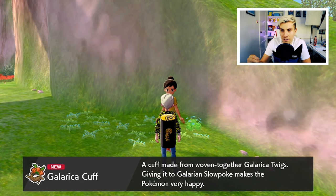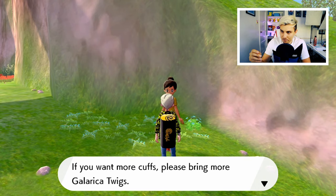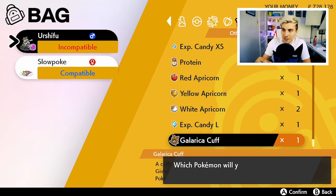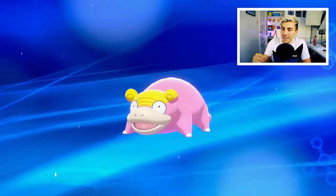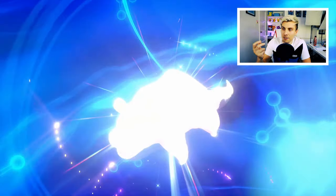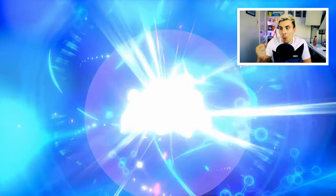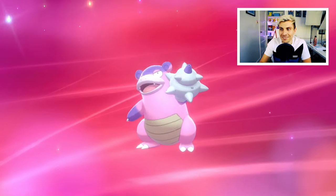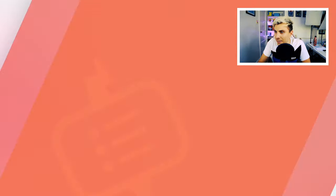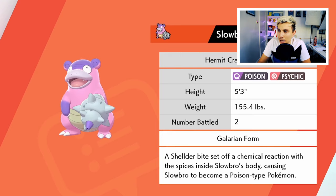The Galerica Cuff works at any level of Slowpoke — level 1, level 100, whatever. Just go to your bag and give the Galerica Cuff to your Slowpoke, and it will evolve into that brand new Galarian Psychic and Poison Slowbro. The Pokedex entry reads: a Shellder bite set off a chemical reaction with the spices inside Slowbro's body, causing Slowbro to become a Poison type Pokemon.